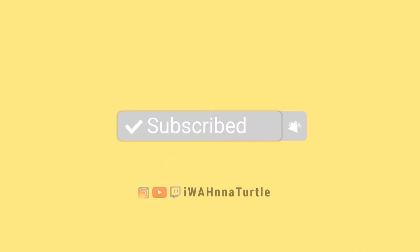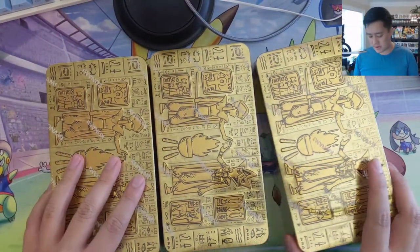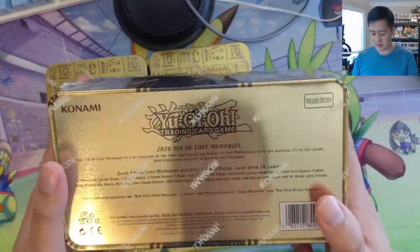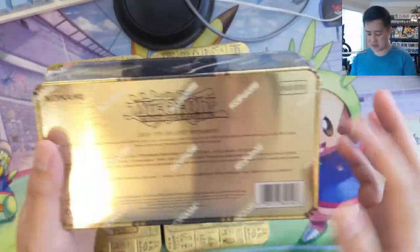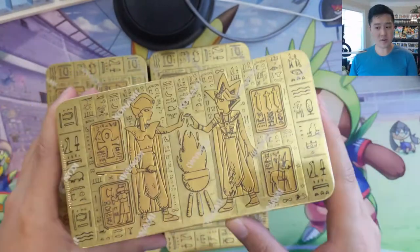What is up, I'm Moana Turtle and today we actually have a Yu-Gi-Oh opening. It's been a while since we've done a Yu-Gi-Oh, but they just came out with their reprint tins — this is the 2020 Mega Tin, the Tin of Lost Memories, and there's a lot of cool stuff in here.